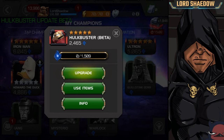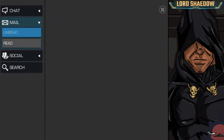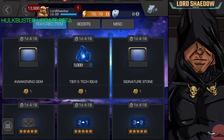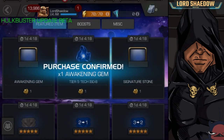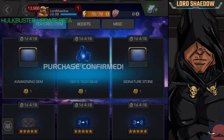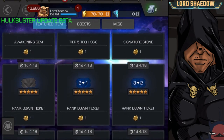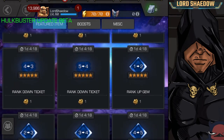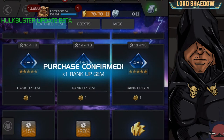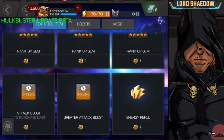I'm always a bit scared to use items in the beta — it shouldn't affect anything though. Let's go to the store. I'll grab the awakening gem and use that one. Let's grab those and then rank him up — one to two, two to three, three to four, and four to five.